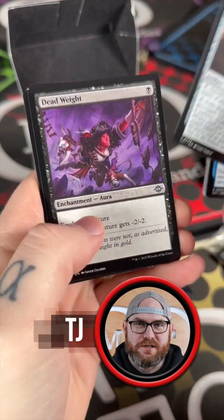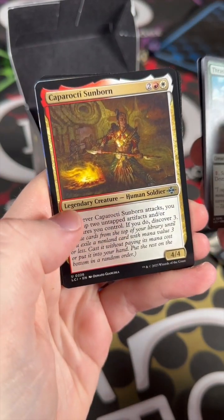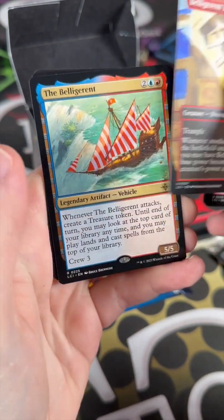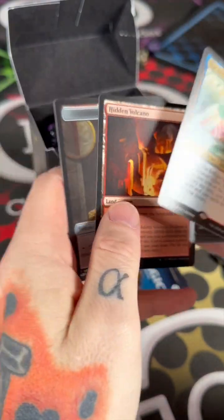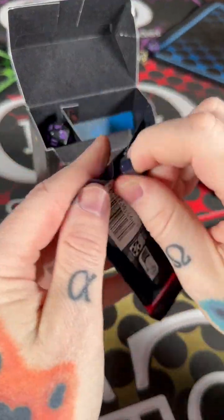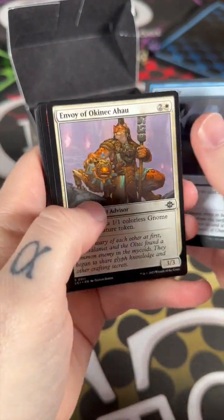Buried Treasure, Dead Weight, Otaclan Landmark, Thrashing Brontodon, Capotacti Sunborn, Belligerent Yearling — borderless, that's kind of cool. The Belligerent — legendary artifact vehicle. I've got one chance left, and I'd need an absolute bomb here to win this competition.